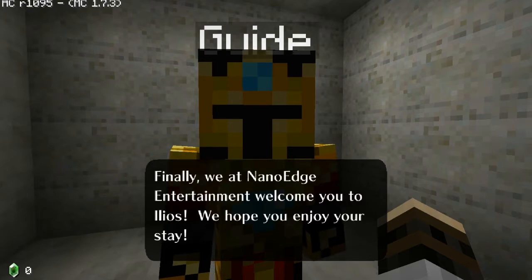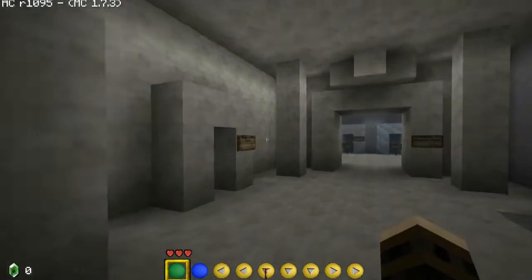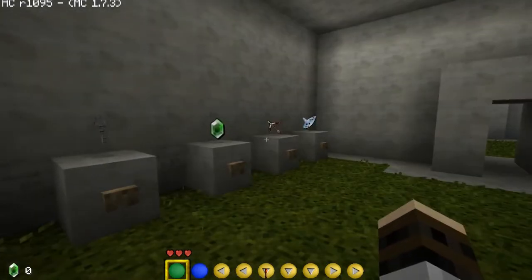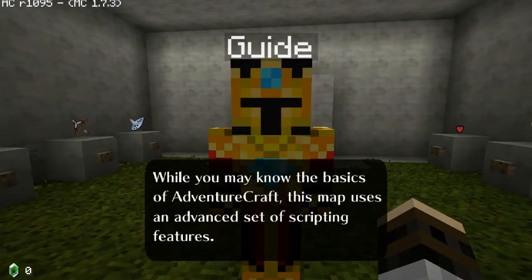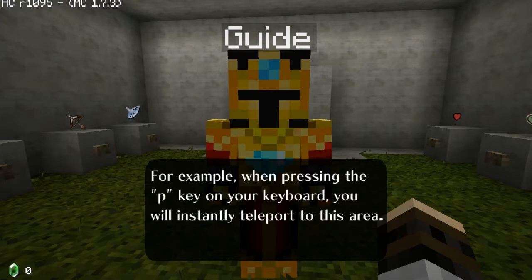We are at NanoEdge Entertainment — welcome! Okay, let's take a look. We have ourselves the Training Info room. 'While you may know the basics of AdventureCraft, this map uses an advanced set of scripting features. For example, when pressing the P key on your keyboard, you instantly teleport to this area.' Oh! When you're ready to resume your adventure, press P again and it'll return you to where you were. This is why I like Zelda mods.